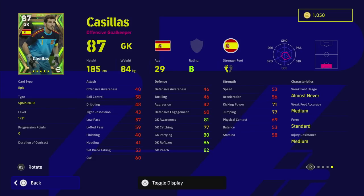What is a big issue with Casillas's card is his standard form. I don't think any of these players should have standard form, especially if you're spinning for them and potentially spending 150 coins to get who you want. I think all these players should be just that step above. I will be doing a video on player ratings soon.